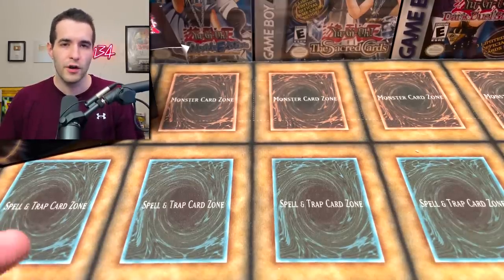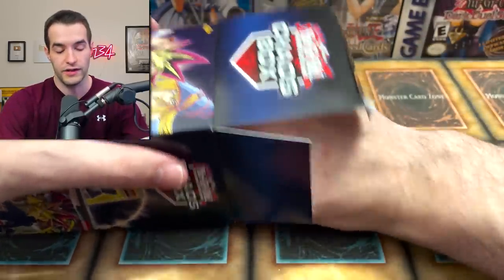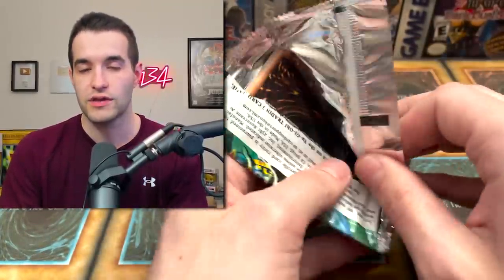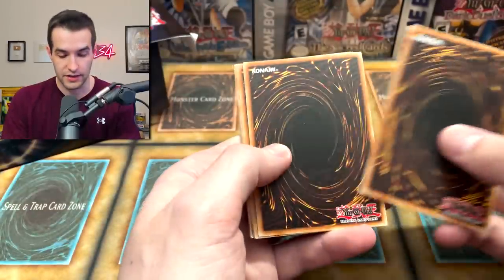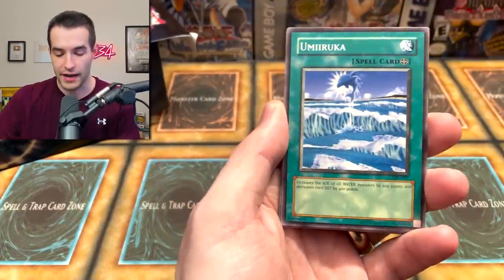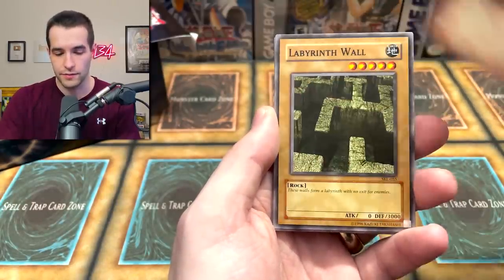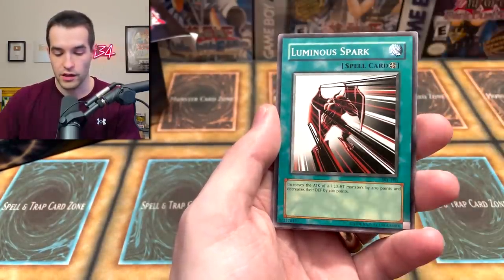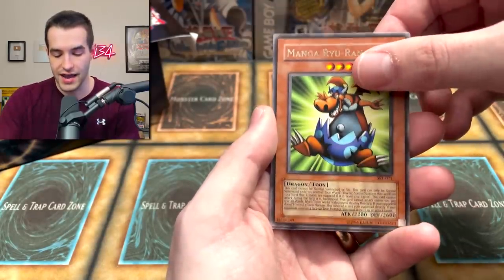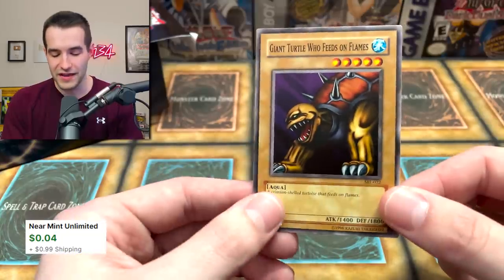We're on to the final pack of one of the best mystery boxes we've seen in a while. So far they've been pretty okay for me, but from what I've heard they are pretty good overall. Our final pack — another Spell Ruler, so we did get the exact same packs, which tends to happen when you get them from the same store. Fairy Sand Meter, Umi Ruka, the Flash Alien, a Labyrinth Wall, Gaia Power, Luminous Spark, Chain Energy, Manga Rai Uran, and the Giant Turtle Who Feeds on Flames. Nothing out of our legacy packs, but still really fun to open these up — these Chaos Boxes.